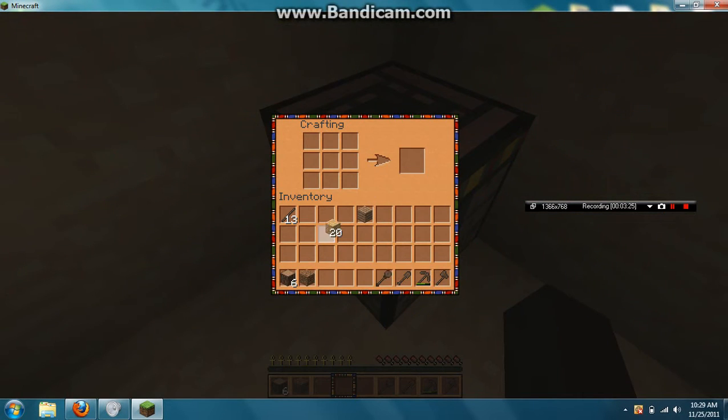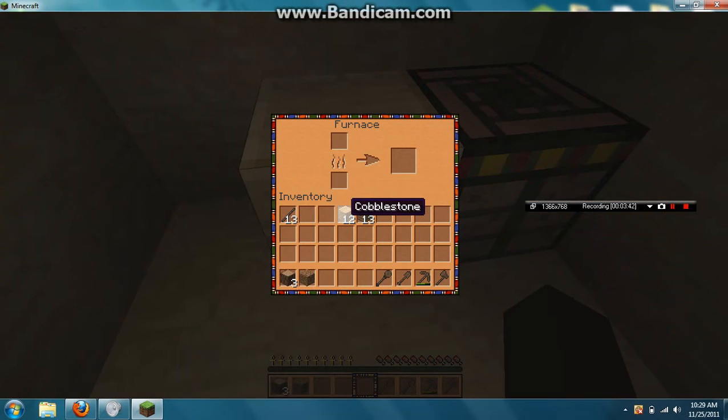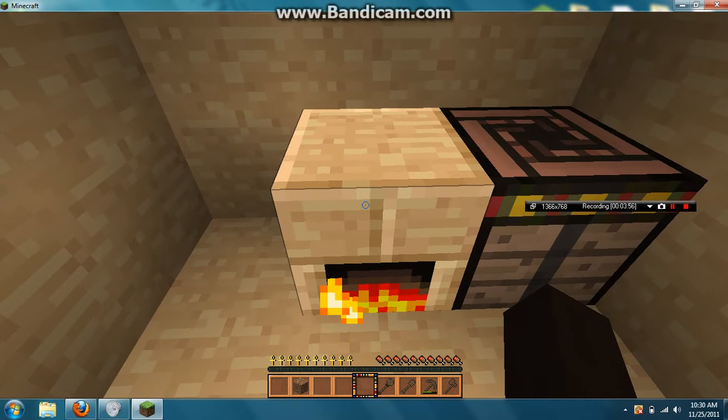Put it right there, put some cobblestone in all these slots. And then I'm gonna split all this wooden planks. Put the furnace down, put wooden planks here, regular wooden logs up here.